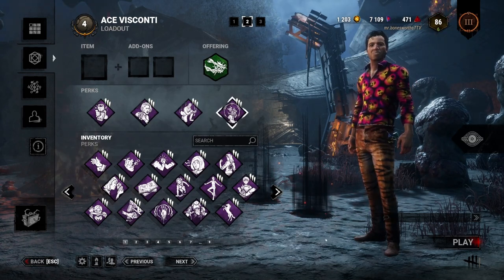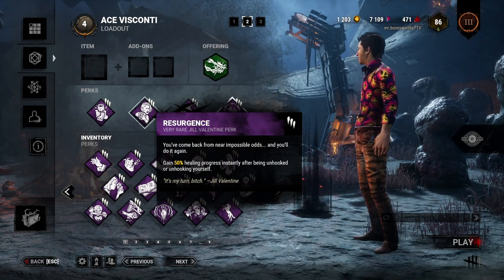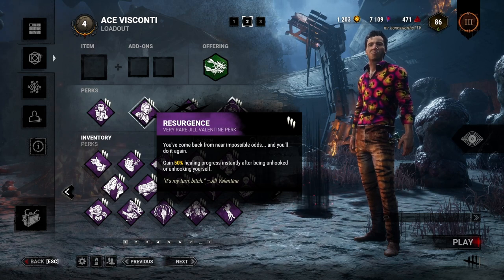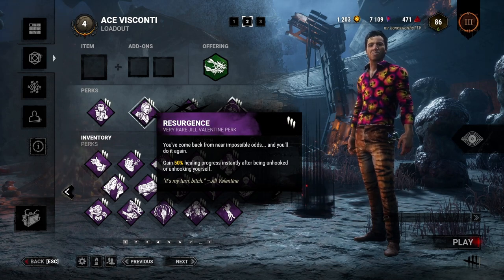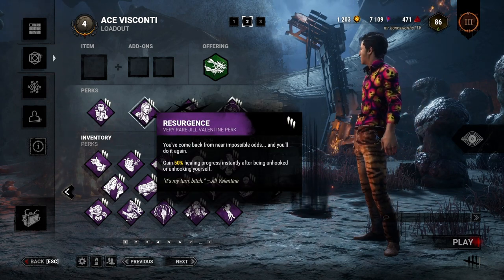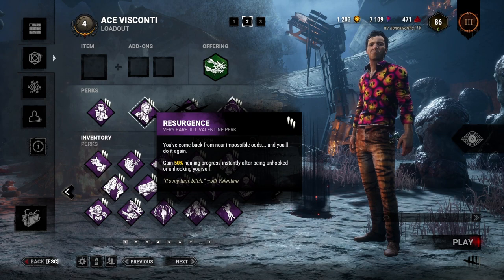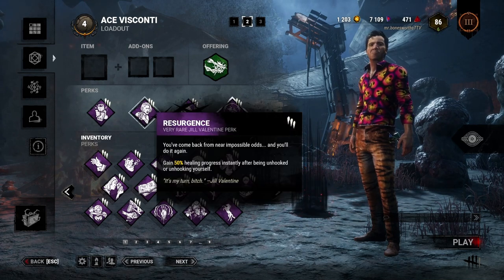The second perk that is really good but very situational and can be rendered useless is Resurgence. This makes it so you instantly recover 50% of your health when you get unhooked, and if someone has We'll Make It, it's only for a second heal. However, if the killer has something as simple as Sloppy Butcher, Gift of Pain, or some add-on, you do not keep this 50% and if they don't start healing right away you'll get no value. But it could help in the case of Alien Instinct because that split second you could have been seen is now gone. Most killers run Sloppy Butcher with Alien Instinct though, so this is on the lower end.